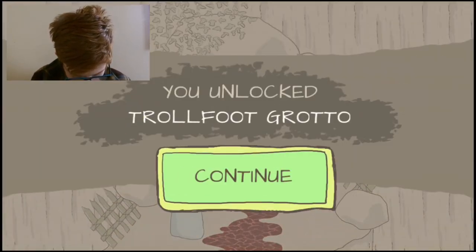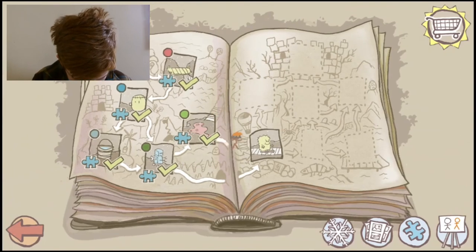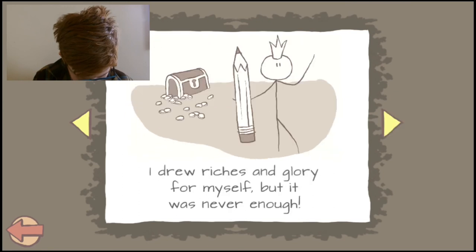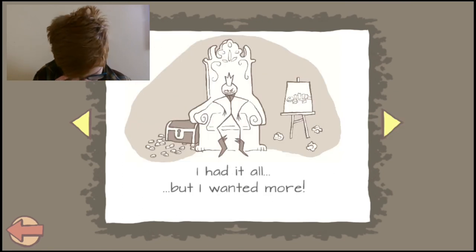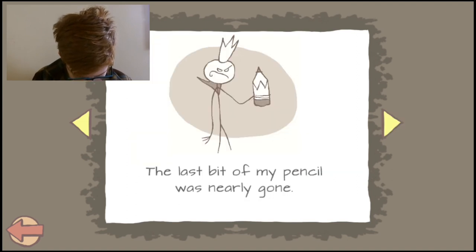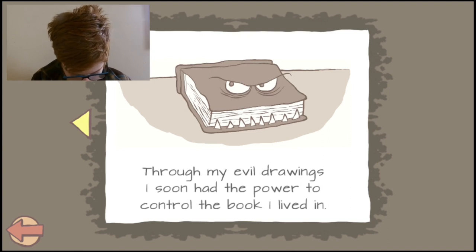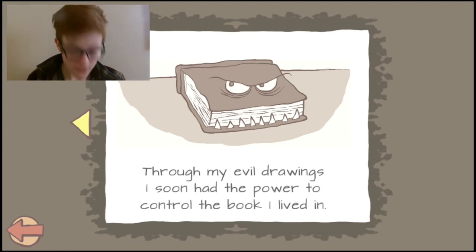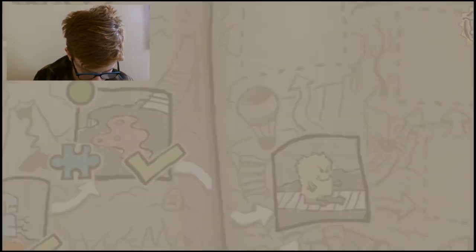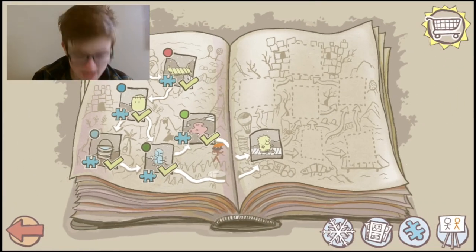You unlocked 12-foot Grotto — the other level. Got all those colors. Let's check out our new pages. I had it all, but I wanted more. The years passed, and my castle grew, but my magic was fading. The last bit of my pencil was nearly gone. Through my evil drawings, I soon had the power to control the book I lived in! Oh, the book that ate our friend — the squiggly friend that Caspian drew! We'll learn more next time!